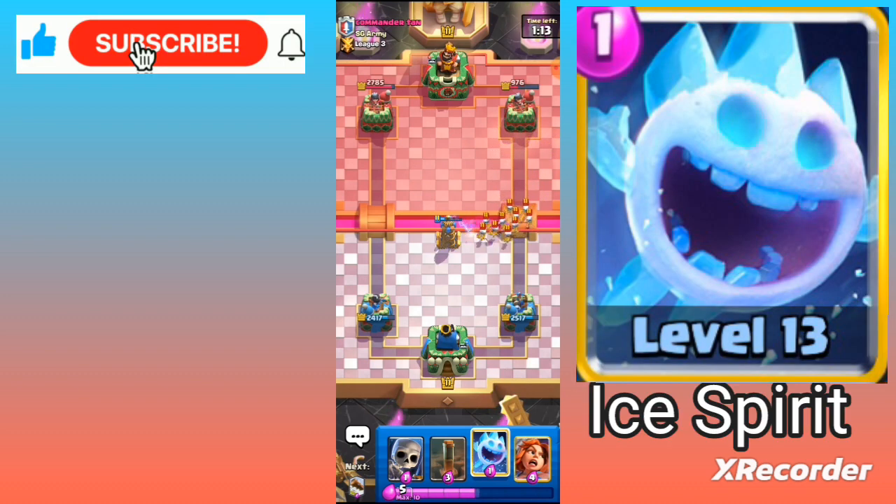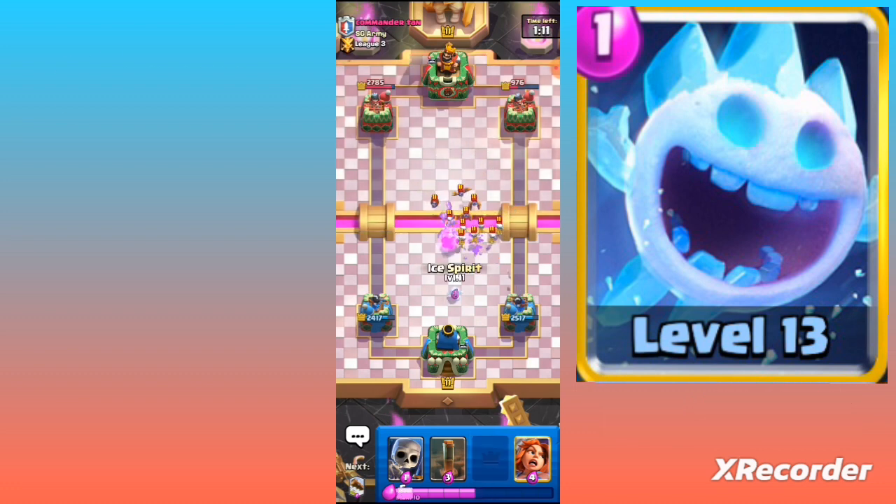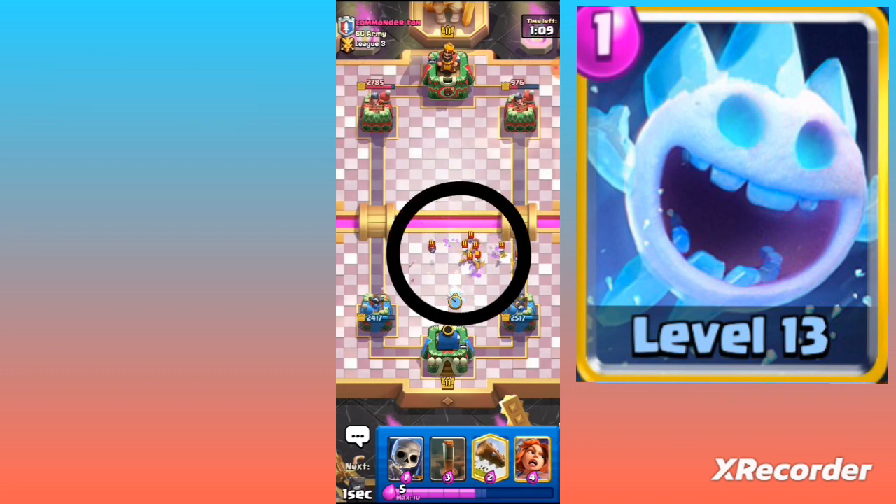Ice Spirit. This card can deal good splash damage and stuns your enemy's troops and towers, providing better cover for your Hog Rider.